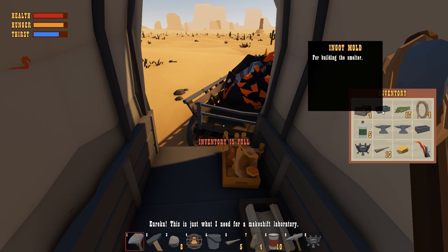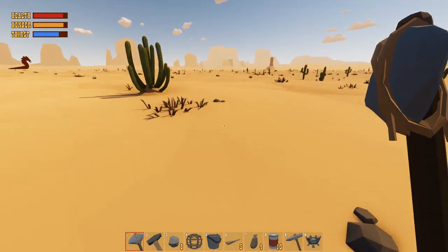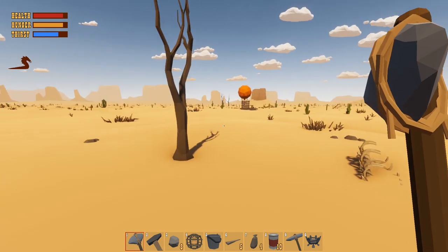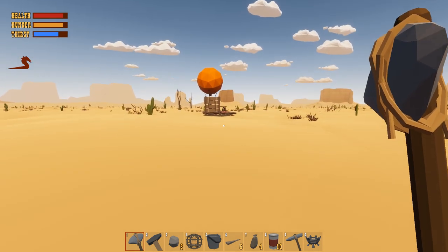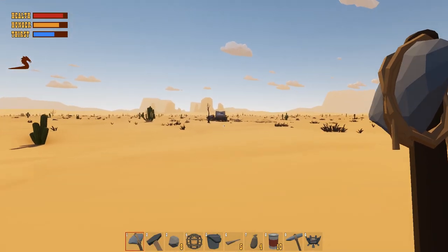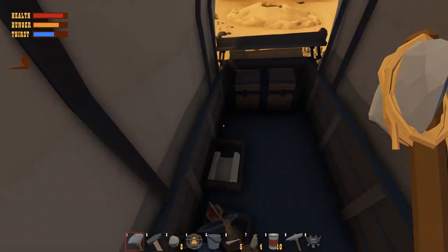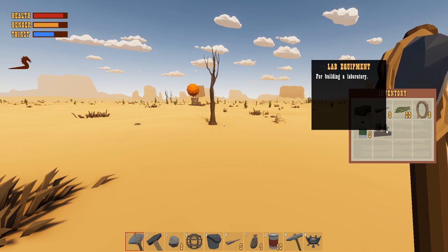I get it now — these locations are introducing story elements. There is an actual story here, and after it's complete I think the sites will be more randomized. We want to grab that chemistry station but the inventory is full. Let's go make another chest. The small chests only hold six things — not big enough by a long shot. We'll go back for the chemistry set and do some chemistry.